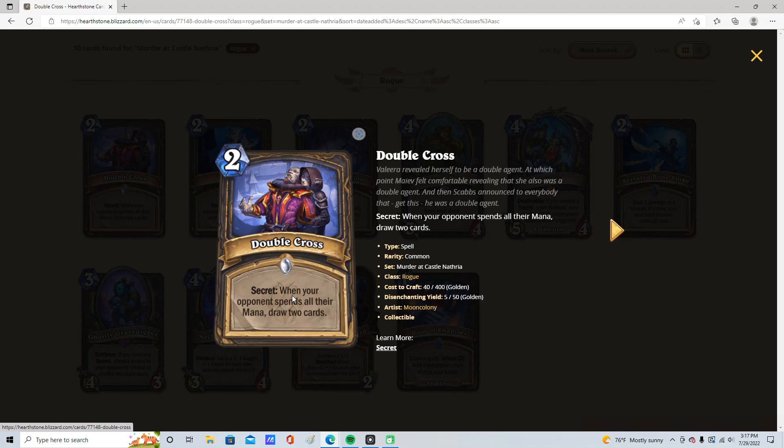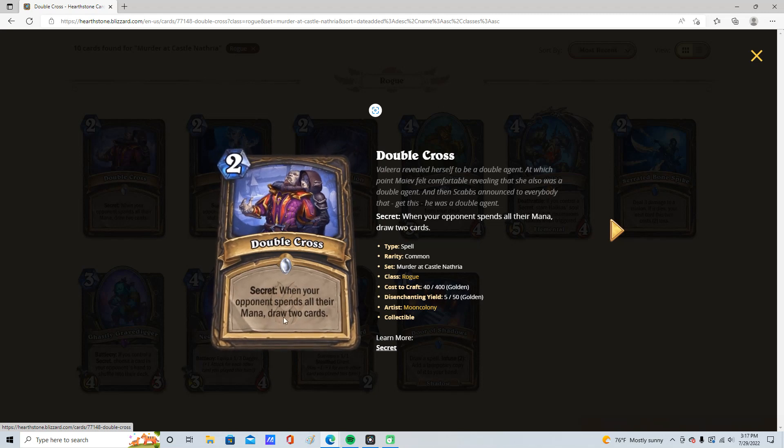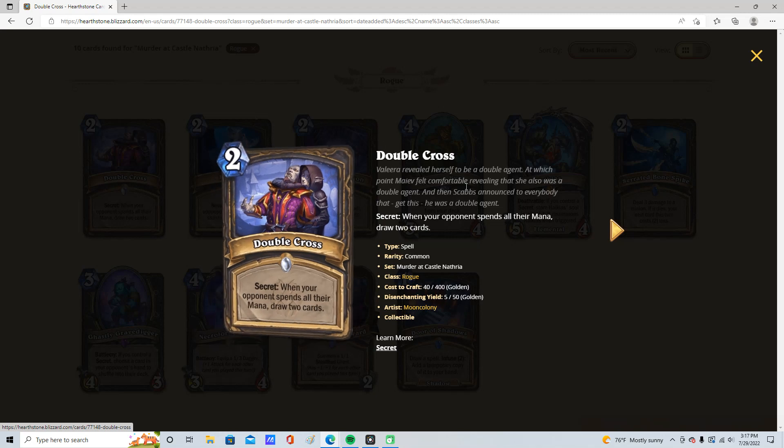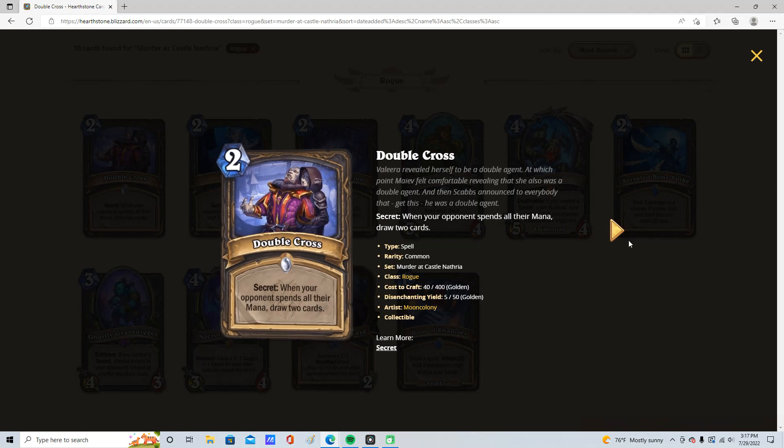I think this card's alright. I want to give it 4 out of 5. It's not 5 out of 5 — 5 out of 5 would be draw 3. It's pretty good, it's easy to activate. Of course, there's better 2-mana draw 2s, such as the card in Mage. But this is still a good card because you can proc it pretty easily. Your opponent's going to spend all their mana — that's why it's pretty good.